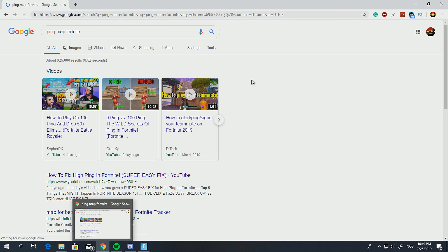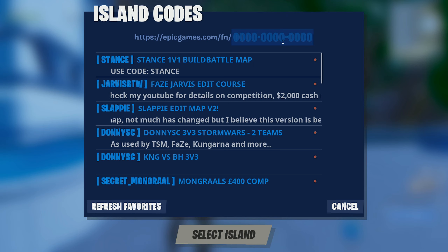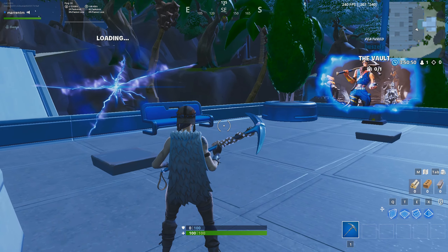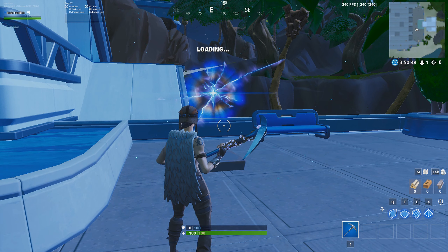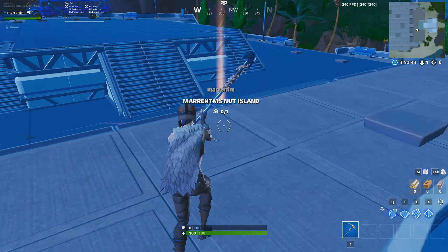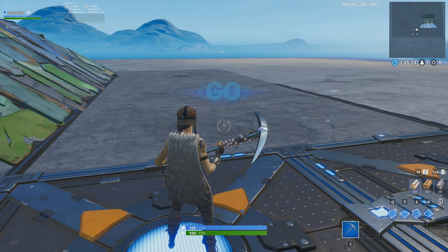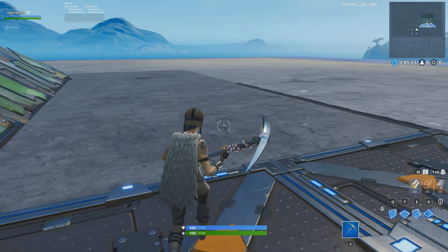First off, you want to open your web browser and search for 'ping map Fortnite.' Without this map in creative, especially in this update, you will lag a lot even with really good internet. Go down to the map for better ping by Peter, scroll down until you find the code, copy it and put it into your Fortnite client. You do not want to enter this island — you want to enter your main island.